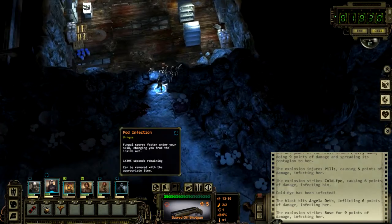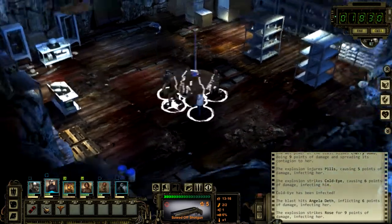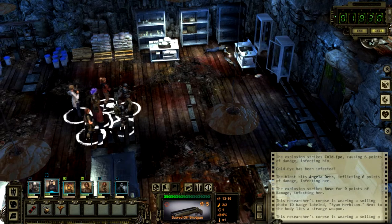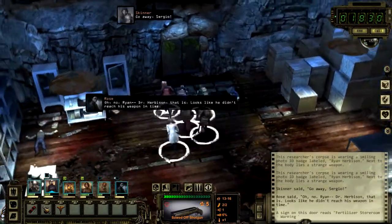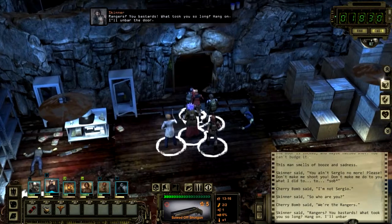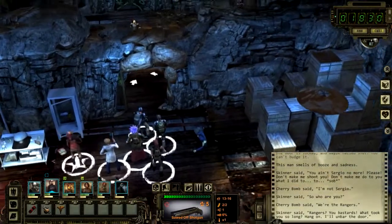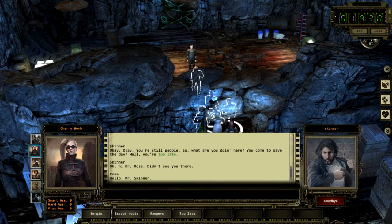We're infected and we all have pod infections. Nothing in here. This man smells of booze and sadness. 'You ain't Sergio no more.' We're the Desert Rangers — he'd better open that door. We missed this — it's an energy weapon. We may get energy weapons after all. 'Too late.' What did he say? Too late. We cleared up.